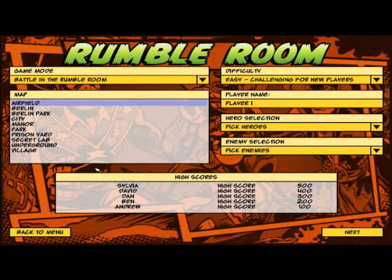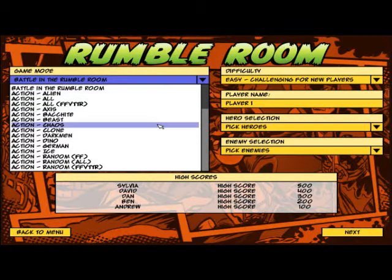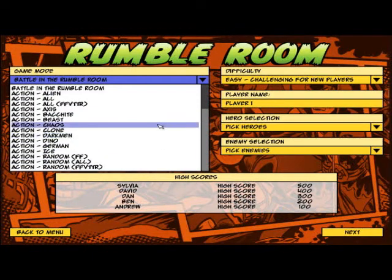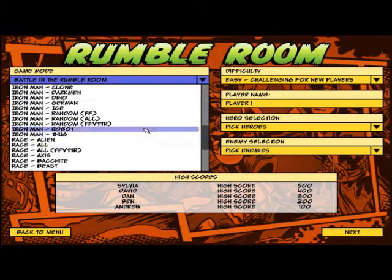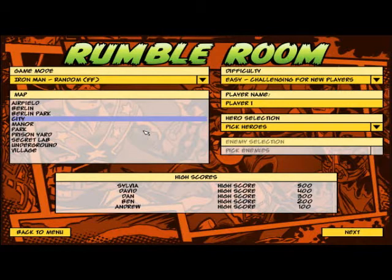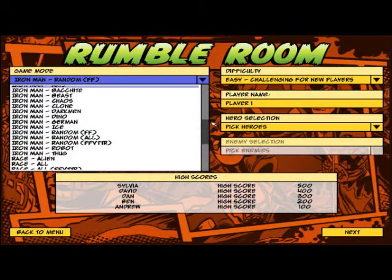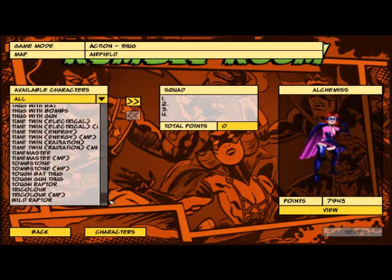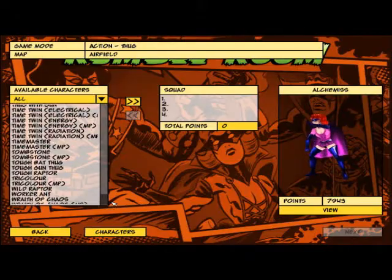The rumble room lets you choose whatever enemies you want to fight, or if you want to do like an Iron Man sort of thing with endless waves of thugs coming at you or what have you — you get to do it. You can play against the enemies from the first game, you can play against the enemies from this game. It's fantastic, and you choose your four guys.